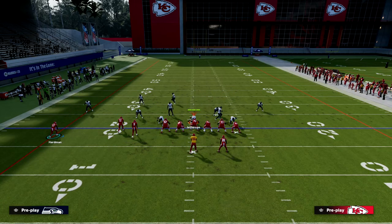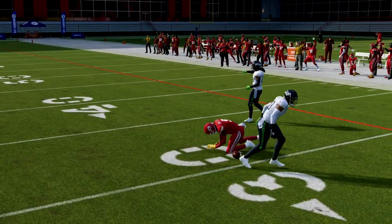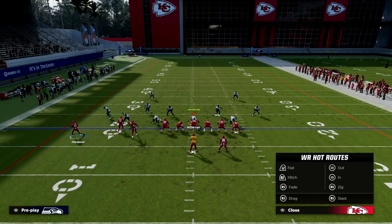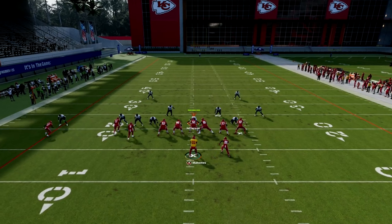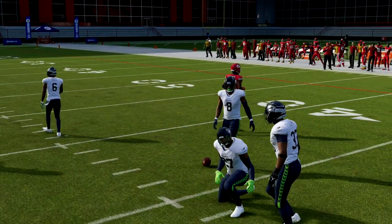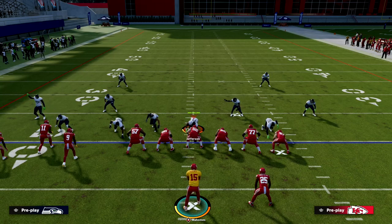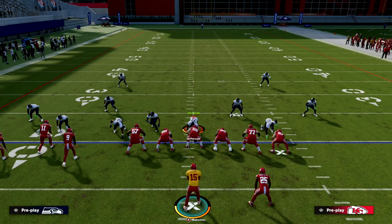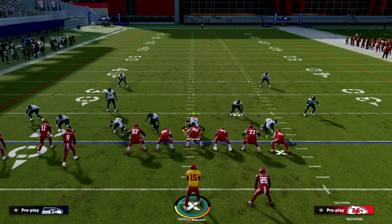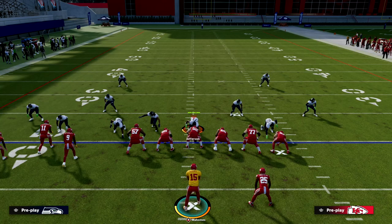This play concept beats every coverage in the game. If they want to blitz you, you have a lot of quick reads — you're going to hit your out route or your slant — and you'll be able to pick up most blitzes because you're blocking your running back. With the latest patch, it's actually pretty consistent this year to block your running back and pick up the majority of blitzes. If you want my full Bunch Tight In offensive ebook, join our Patreon — the link is in the description. Ten dollars gets you access to all 16 offensive and defensive ebooks.